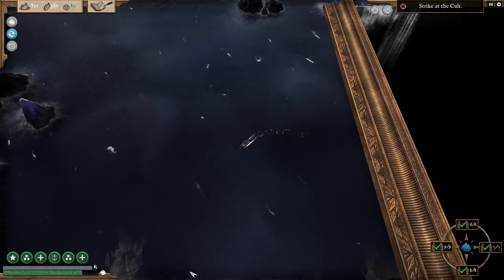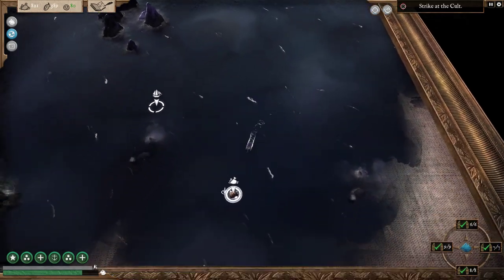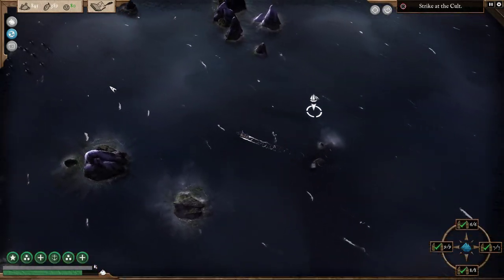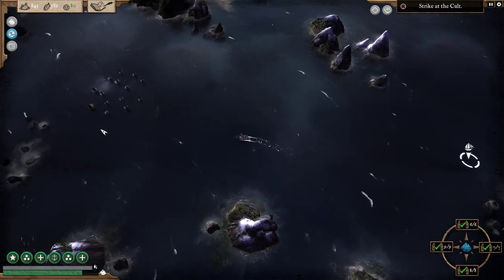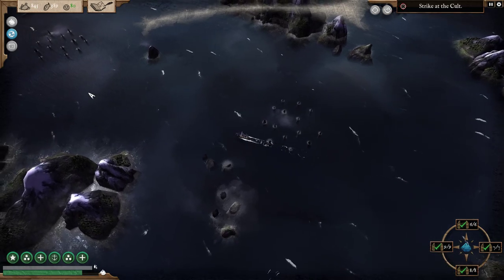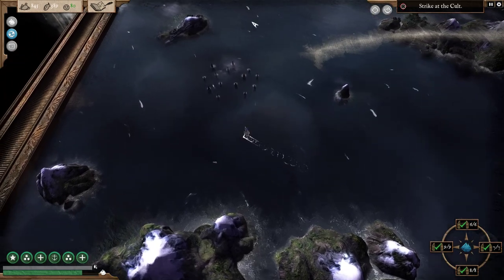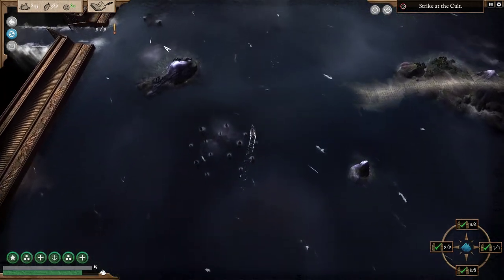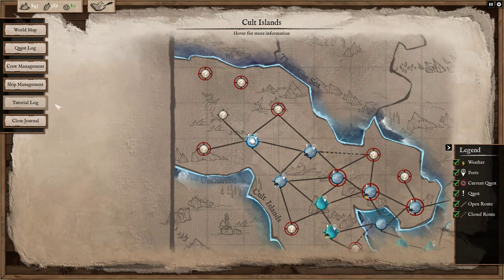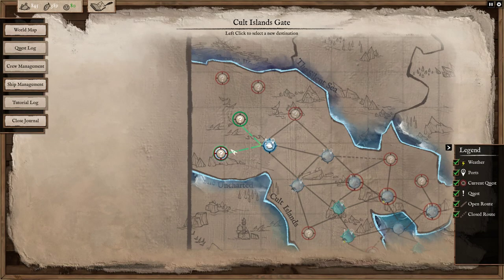That's all of the events that I need. We have all the events unlocked for this area — or the gates unlocked for the area — so we can just move ahead. We're going to choose to go to the bottom left one here.